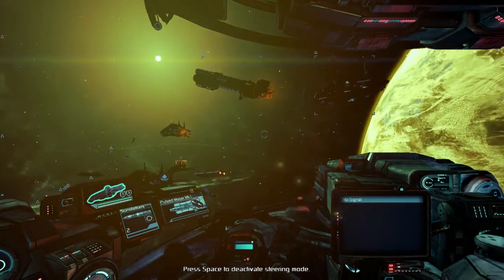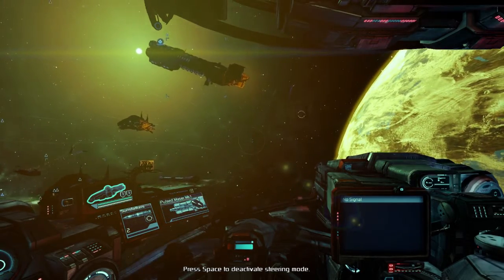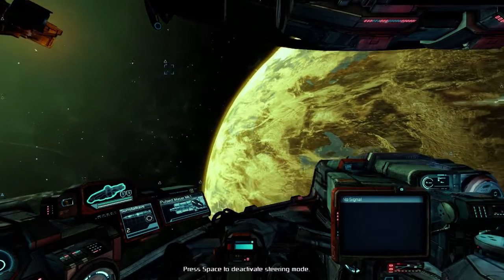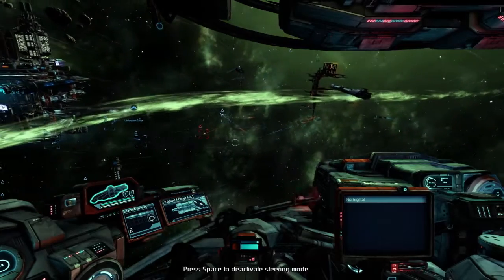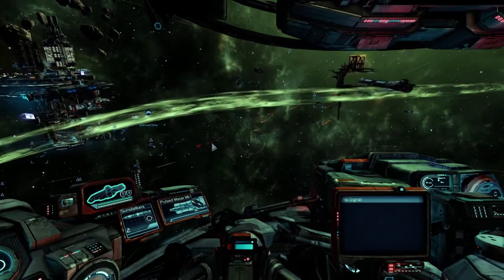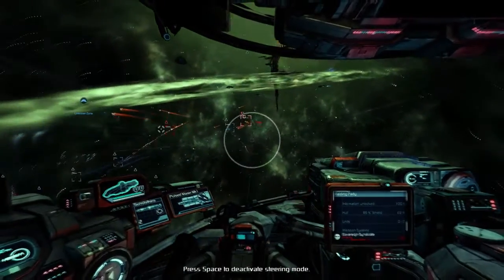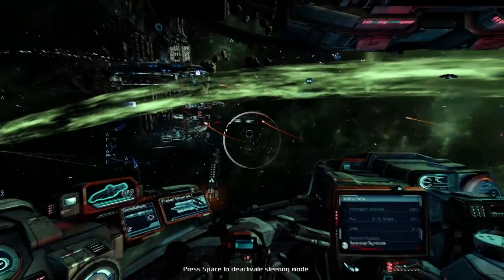I wanted to feature a mod called More Enemies. Where did that ship go? I'm hoping that the jump drive activated. What I wanted to hope and see — apparently a bunch of enemy ships just jumped in. That's a raiding party, and they are taking people out!